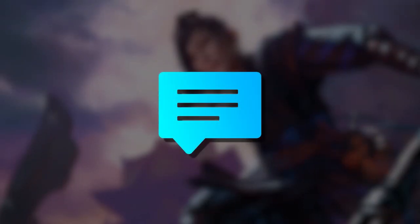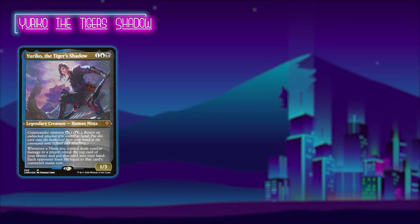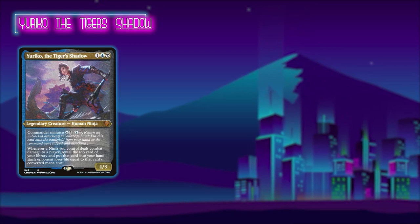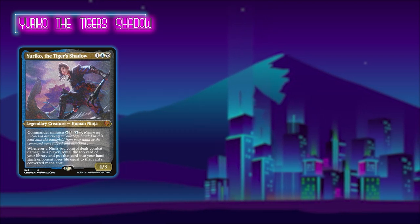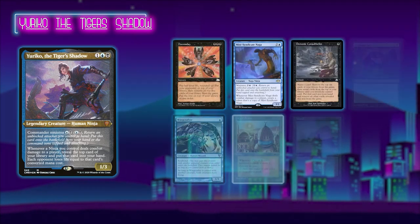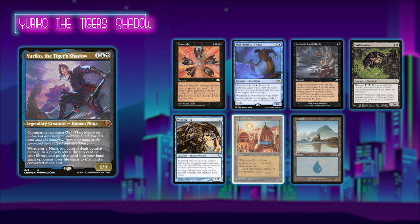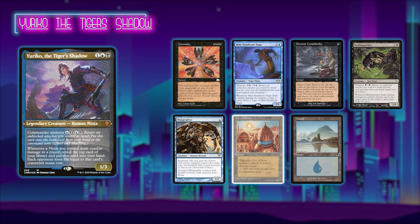First up, there's me playing Yuriko the Tiger's Shadow in a very competitive tuned deck. The idea is to use Yuriko as a farming piece early, develop my hand, and win by either burning my opponents out with Yuriko herself or eventually putting together a Thassa's Oracle and Demonic Consultation combo. I'm lucky enough to be keeping a 7-card hand including Doomsday, Mist Syndicate Naga, Demonic Consultation, Skull Snatcher, Wing Crafter, City of Brass, and a basic Island.